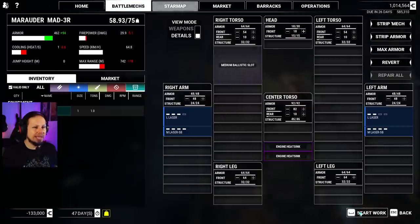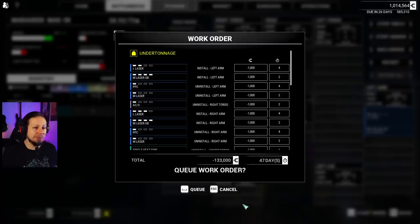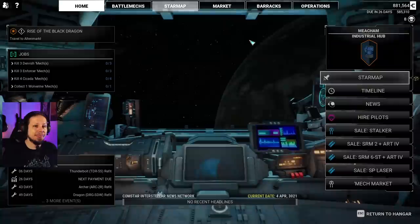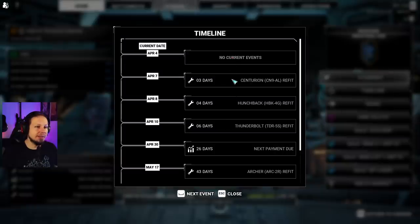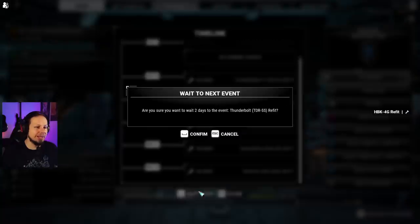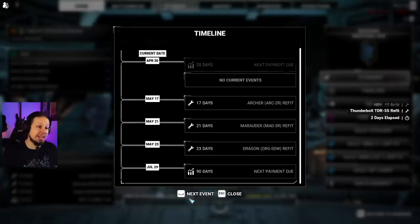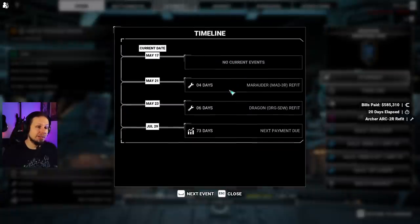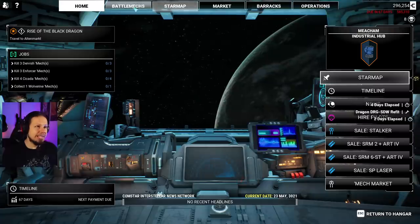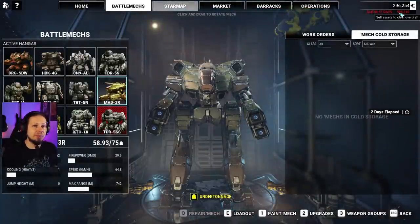Let's start the work. I can't do anything else right now because I have to wait for the other mech. The Dragon is at day 49 on the timeline — I'll wait for all events. It would be cool if you could skip by clicking events. I'll still stay on the planet a bit longer. Marauder done. Dragon done. I want to stay in the industrial hub to refit all my mechs.